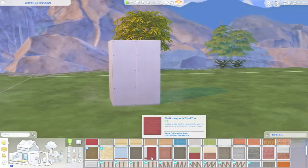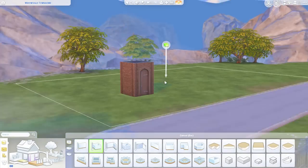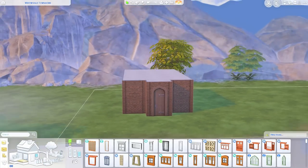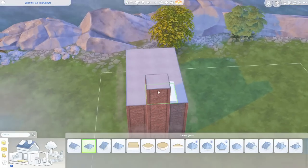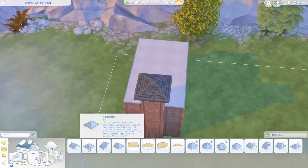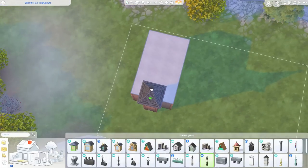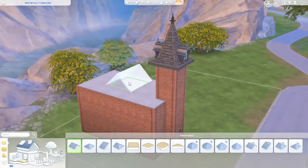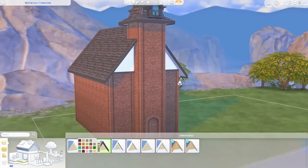Hey guys, it is Miss Sim Reno. If you are returning to the channel, welcome back, and if you are brand new, I am very excited that you decided to join me here today for another speed build. It is another spooky build that I am so excited about because it came together so nicely, at least in my opinion, and so easily. I had so much fun putting this together and figuring out a shape for this. As you could tell from the title and thumbnail, this is going to be a haunted church and graveyard.